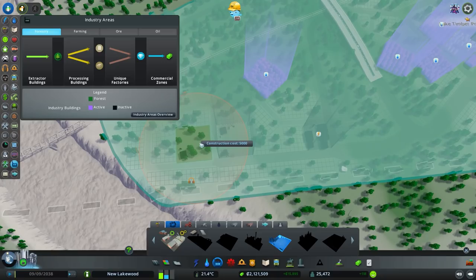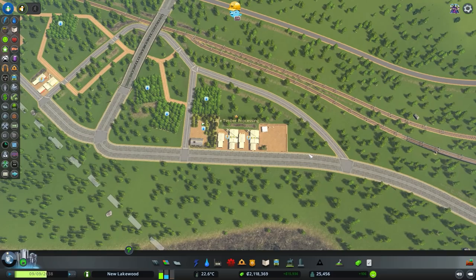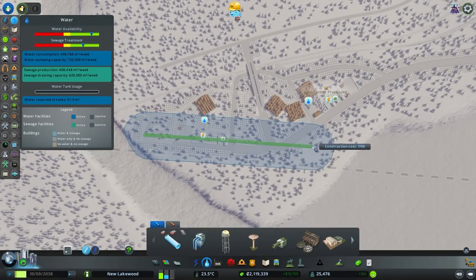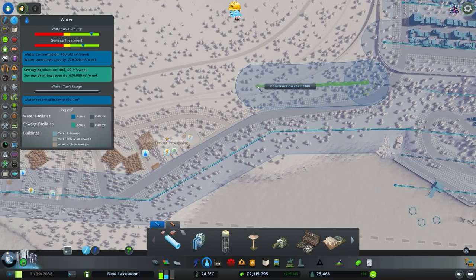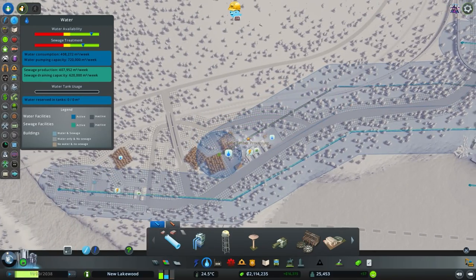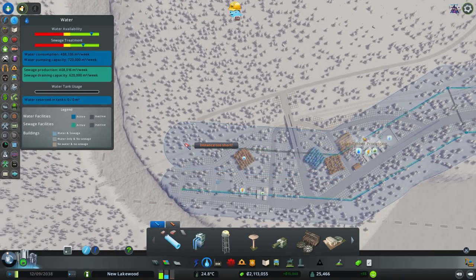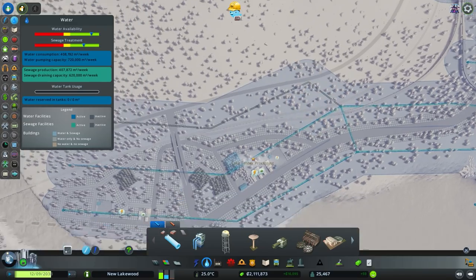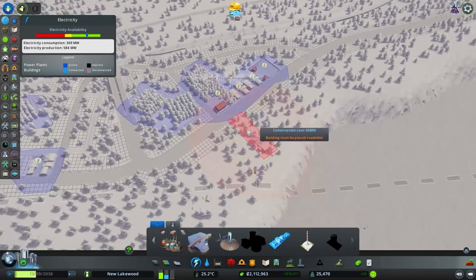Nothing's really set in stone — we can move a lot of stuff around. We're just going for what feels like a cool functional layout to start. Not too bad. Let's get services in here. Because it's us, we definitely need fire coverage ASAP otherwise — oh goodness. This is also going to be where we have the base of operations for our helicopter firefighters. Just about covering everything here. For power, I might just put a power producer over here for the moment — I like these geothermal ones a lot.